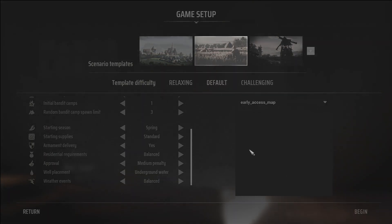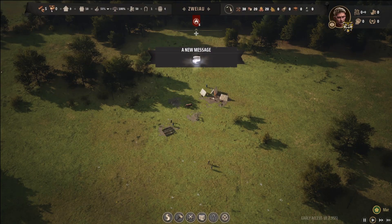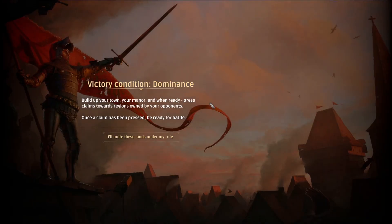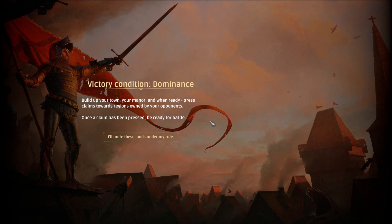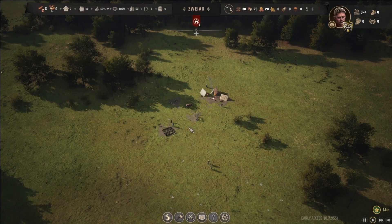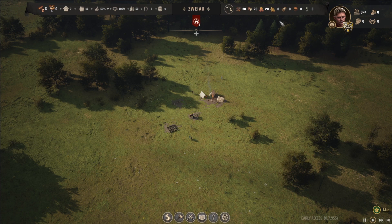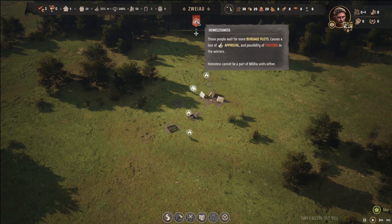So let's kind of keep the basics and let's just begin. I'm actually very excited to jump into it, to see what kind of game this is going to be. So what are we working with? Build up your town, your manor. And when ready, press claims towards regions owned by your opponents. Once a claim has been pressed, be ready for battle. So what can we do? In Manor Lords, families need fuel and food and a roof above their heads to survive.